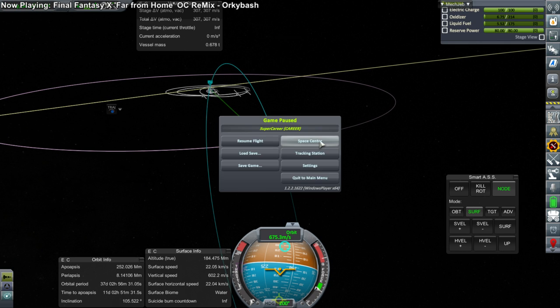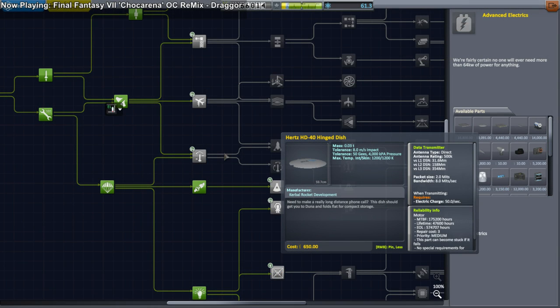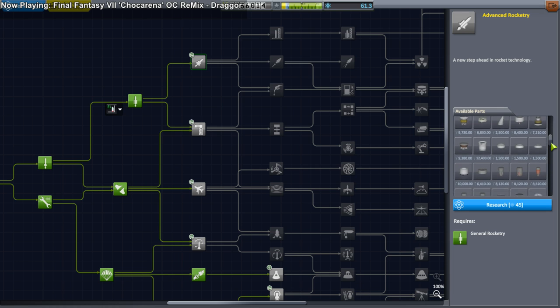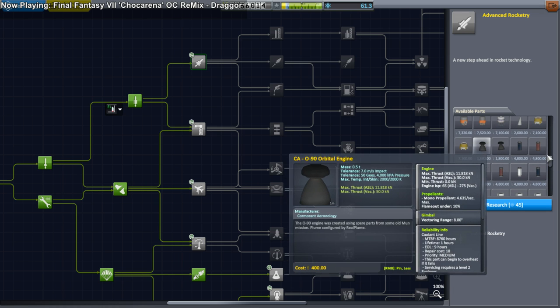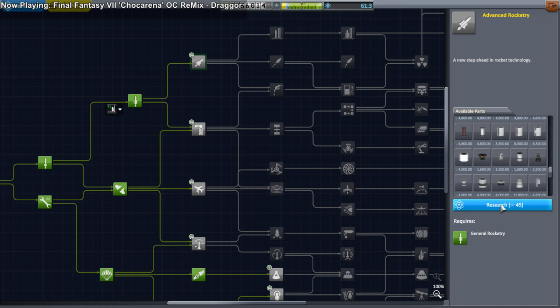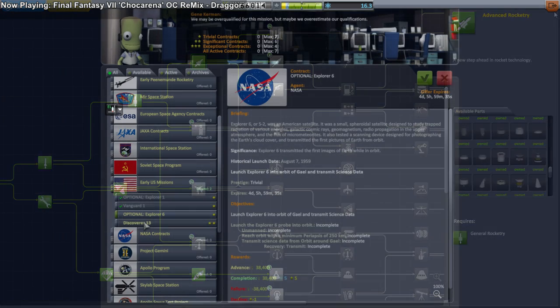Let's go back to the Space Center, armed with our new science. I decided to take a look at the tech tree, and Advanced Rocketry was definitely on my mind — because it has the Terrier engine and its wonderful ISP. Also a lot of other engines, as you can see. I spend my 45 science on that.